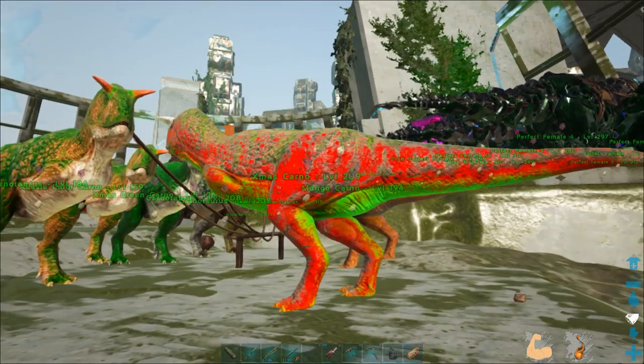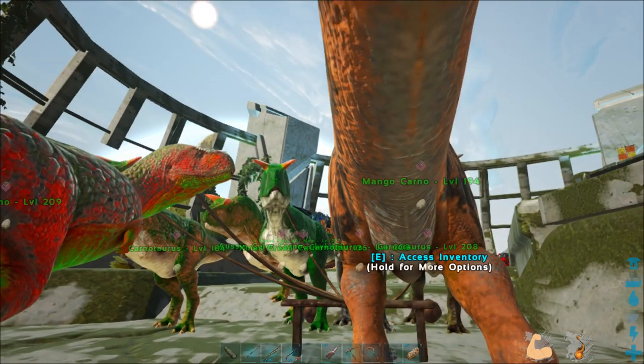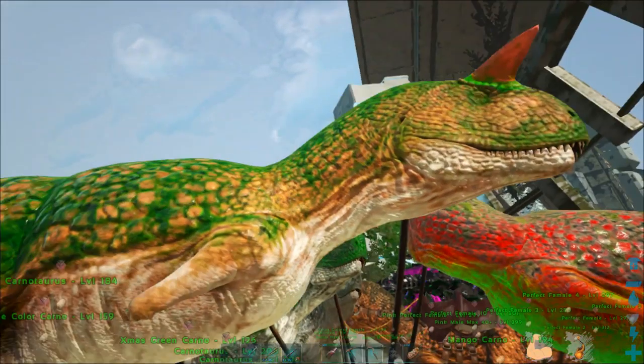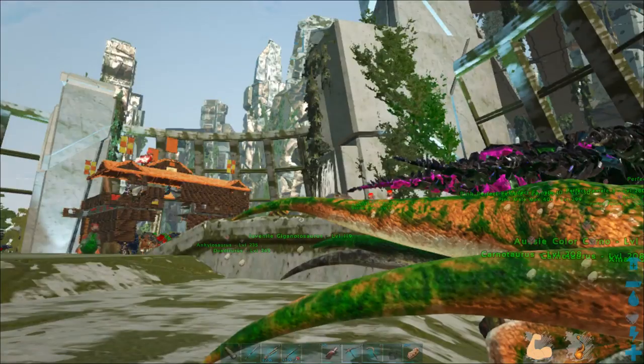This is my carno breeding area. During the Christmas event I tamed an orange one, and we got an Aussie carno — green and gold, mate. Green and gold.